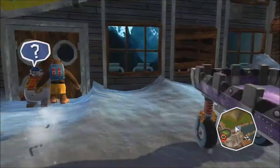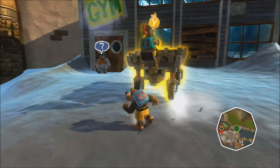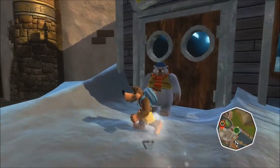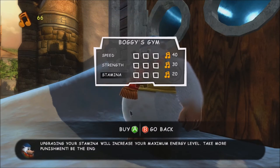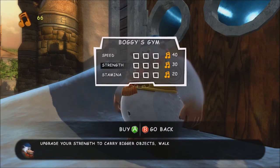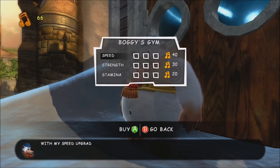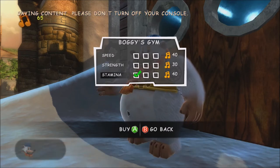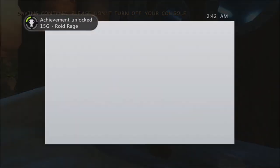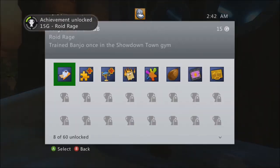Last but not least, you gotta pick up notes — which is the money for this game. Basically go to Boggy's Gym, which is by the docks. Do that method I showed you to get up there, buy something — it's an upgrade for your character — and it's Roid Rage for 15 gamer score.